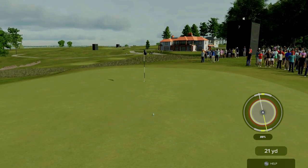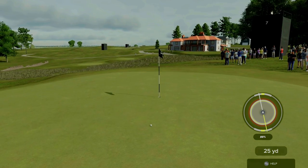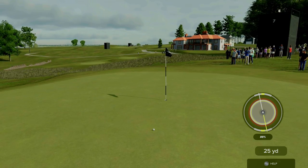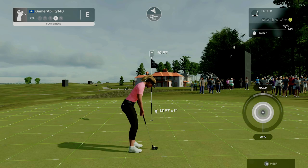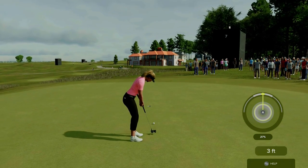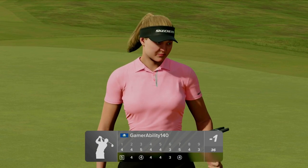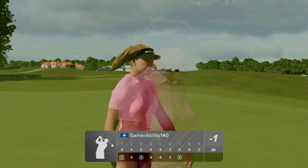Beautiful down that slope, should get a good roll. I put a touch of backspin — I actually did not need that backspin at all. 13-footer here and it drops — let's go baby! Come on Brooke! One under through seven.